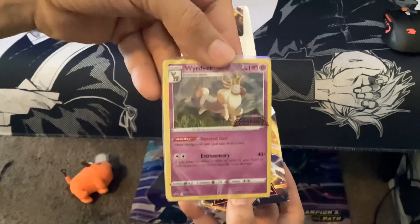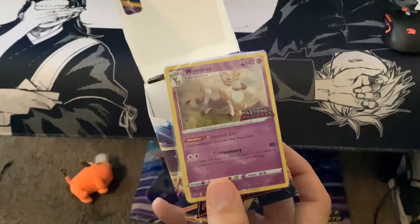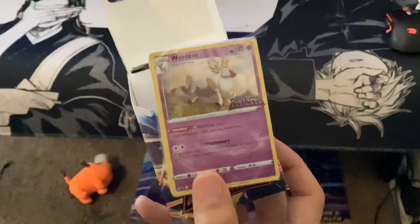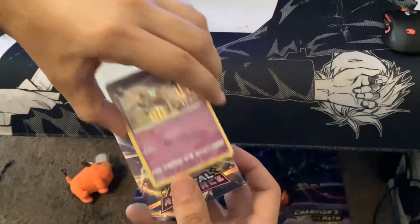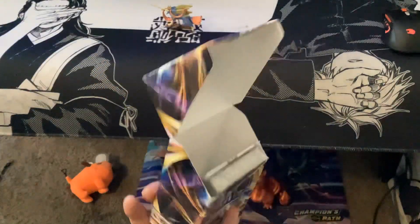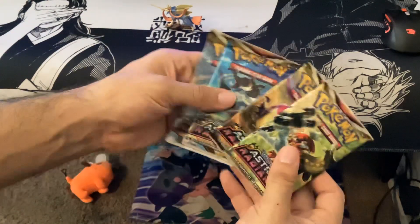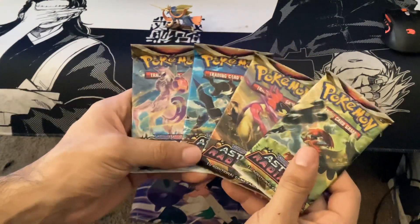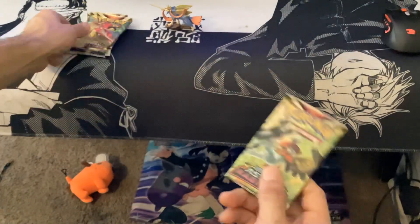The card is the Wirdeer — very nice hollow. I'm not going to take it out because I believe it's just like a pre-set, a set that's already pre-selected. A little hard to focus, but I know what you guys are here for. Not this box — you're here for these packs. And we got four Astral Radiances, each of the artworks. Let's just dive into it, baby.